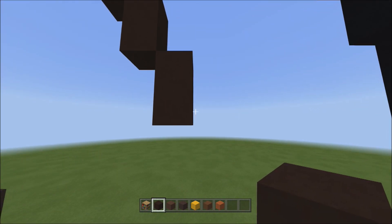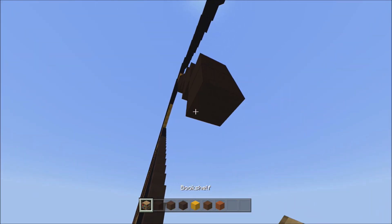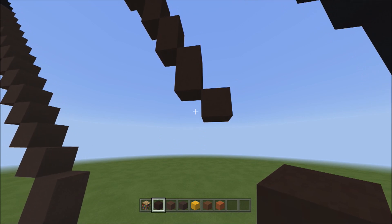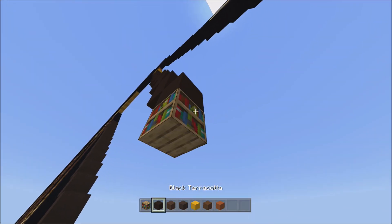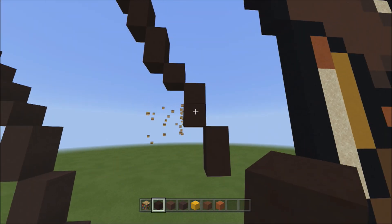Head back down here. Place just one block going down to the right. From this one block, place two sets of twos going down on the right: one-two one, one-two two. Get rid of those placements.